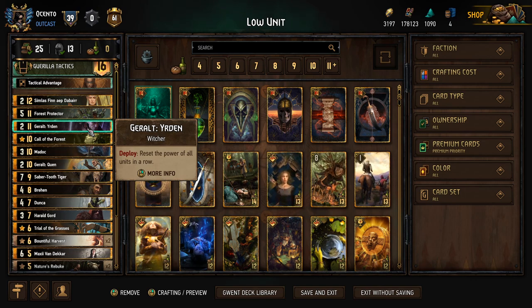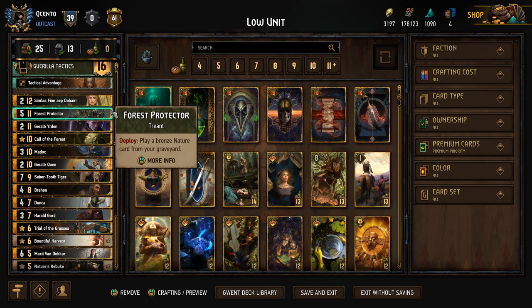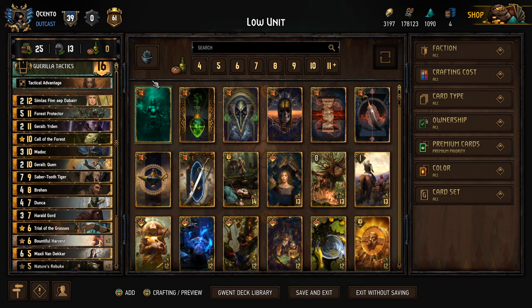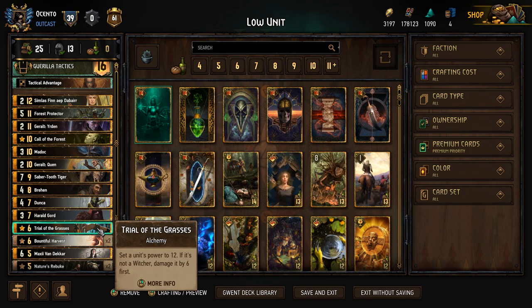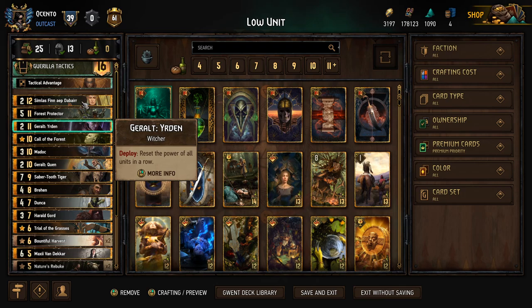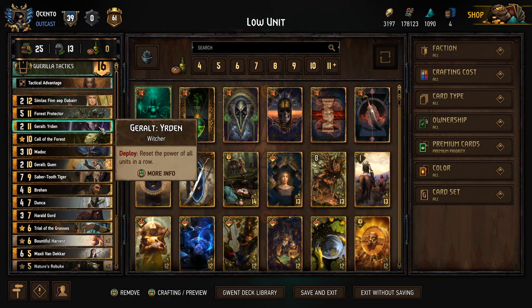Geralt Yurden is a win condition in here. Because we have Guerrilla Tactics, we're able to set up the role perfectly for the ultimate reset. A lot of times Geralt Yurden's a gamble because you can't really determine where the opponents are putting their cards, and you have to include cards to move things to different rows to get a perfect Yurden. In this case, it's just naturally set up for us, and our leader definitely helps. The leader could be used to help complete kills from our specials or just set up the ultimate Yurden, depending on the matchup.